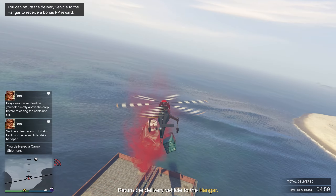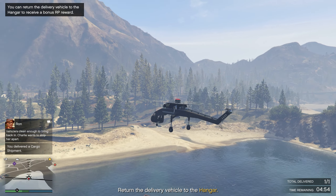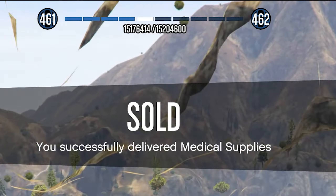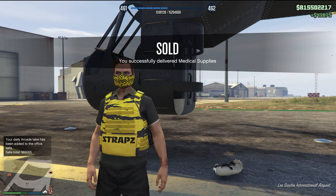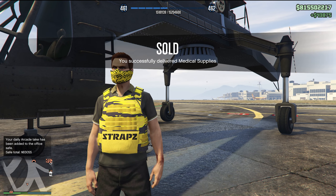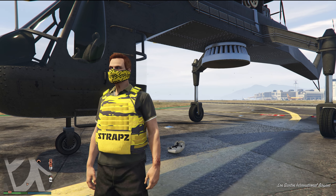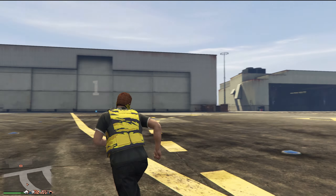We're going to go ahead and sell this one first for $45,000. And there we go — we dropped it off. Now we just deliver the vehicle back to the hangar for an additional RP reward, which of course we're going to do because that's the whole point of this video. And just like that, we got it delivered. It was around 5,000 RP. So we got our first 5,000 RP, which is really good — we got that in under 10 minutes.